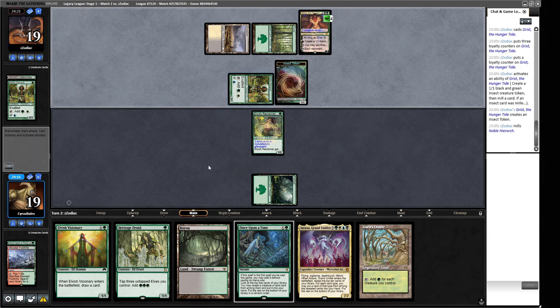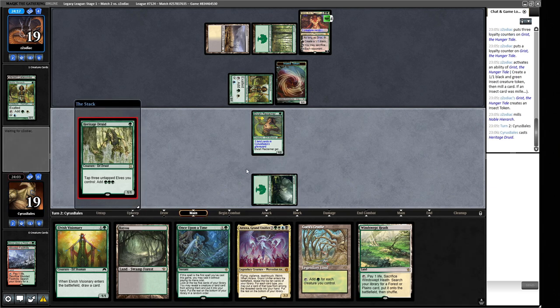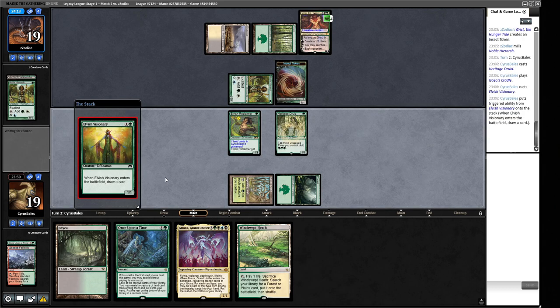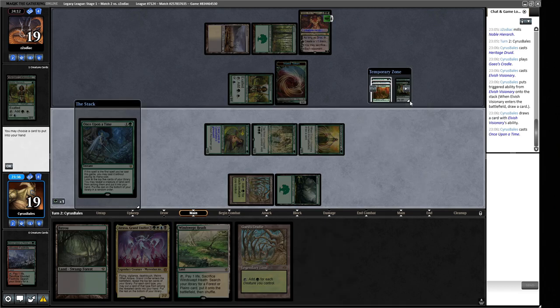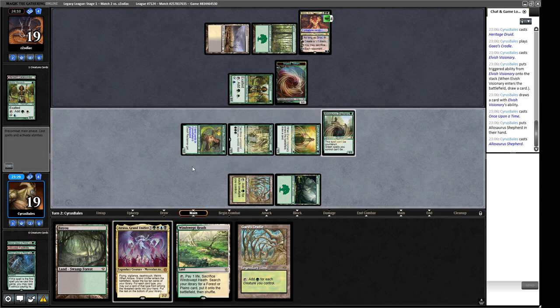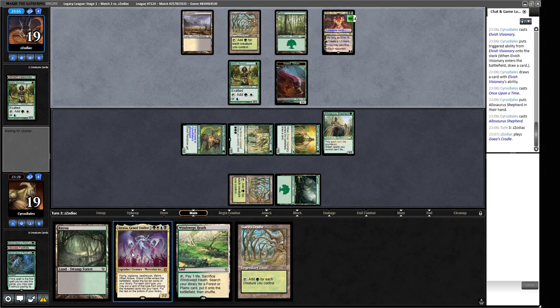We can play a Heritage Druid then an Elvish Visionary and do some stuff. We play out the Cradle, tap for two, make the Visionary, draw a card, then use Once Upon a Time to find an Allosaurus Shepherd. That's a pretty good Elf to deploy right now — this pretty much has to get an answer from our opponent, so they have to downtick Grist to kill the Shepherd. It's going to be hard for us to front-side a Craterhoof — we're usually trying to get it in by the back door via Zenith or Natural Order.